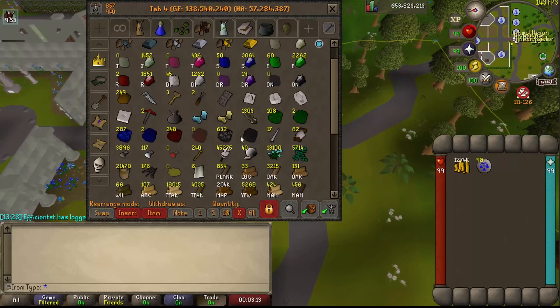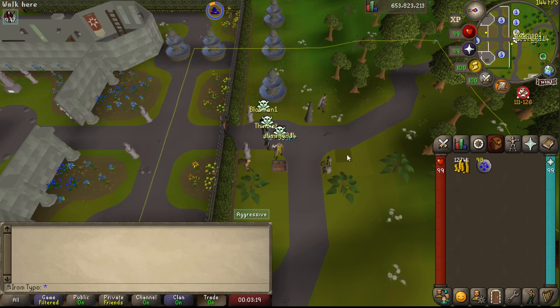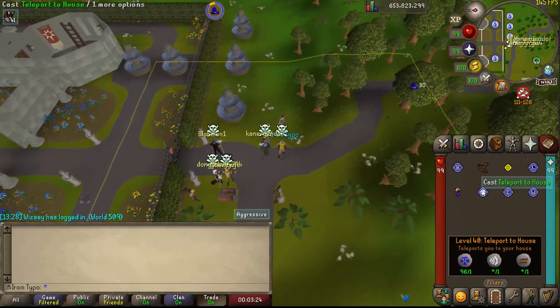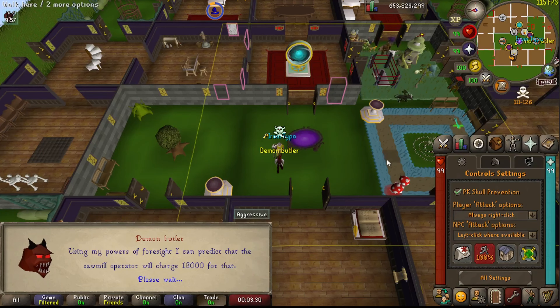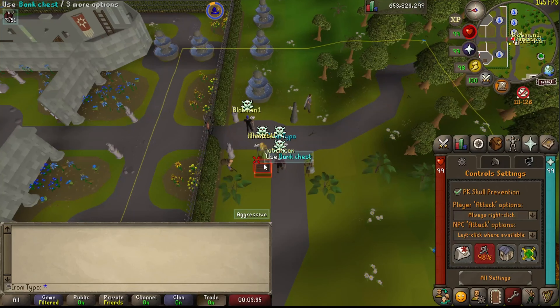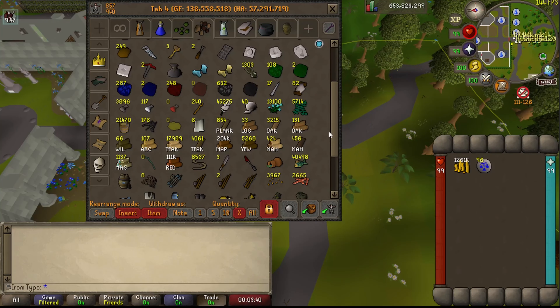Call the servant — one space, one space — then go to Camelot. Your logs are gone and the planks are in the bank. I can show you: it's on 4035 now. Teleport to house, call servant — one space, one space — and then we'll be on 4061.